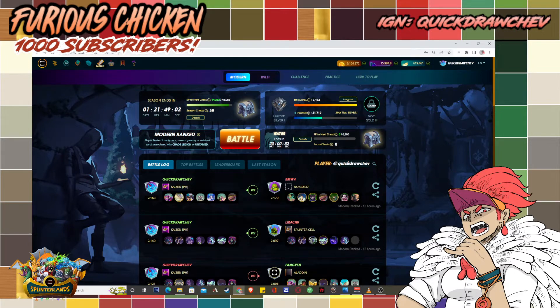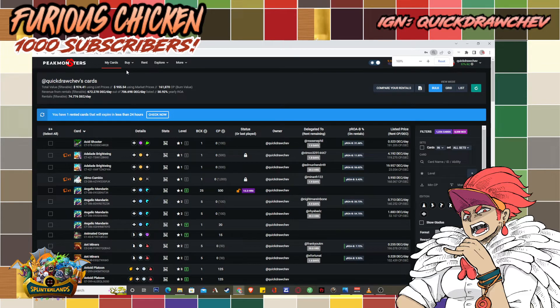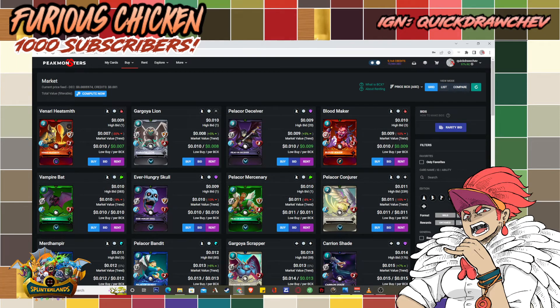You're basically only paying for power if you buy gold foil epics, legendaries, or summoners, because those cost hundreds of dollars. A gold foil common only costs a few cents. By the end of this video, you'll learn which cards to buy for modern silver league, the cost per BCX, what level to buy them at, and the price difference versus regular foils.